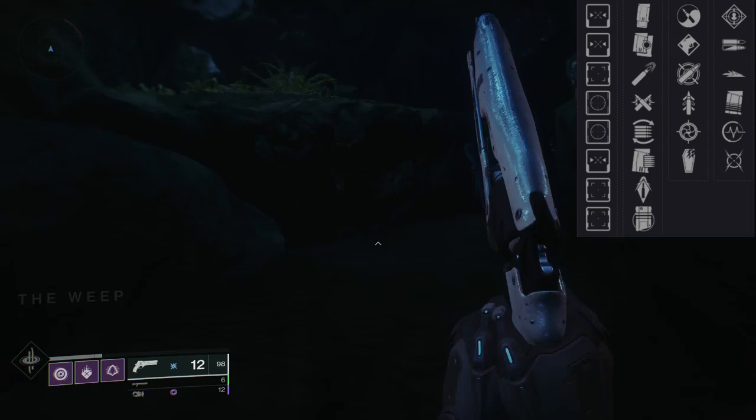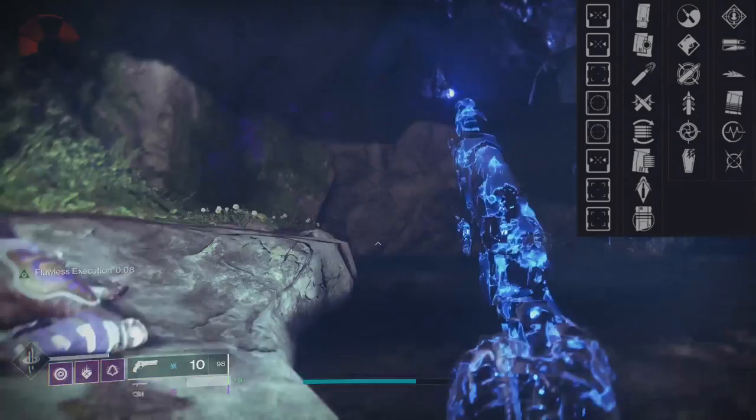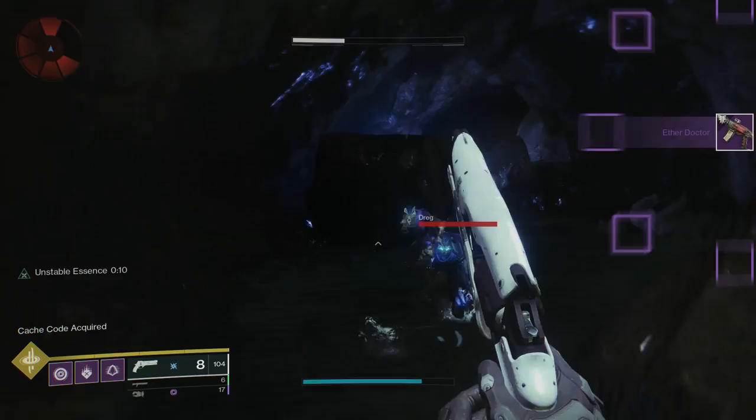After you're done, clear adds for ammo if you need it. Go to the directory, spawn back into the Winding Cove, and do it again. This captain drops the Ether Doctors. I farmed about 5 or 6 and got my Zen Moment Under Pressure roll that I'm happy with. I'm not looking for perfection, and you shouldn't be either. I did put a counterbalance mod on mine to help out the recoil direction a little bit since I play controller. You're just looking for a nice suitable dueling roll.